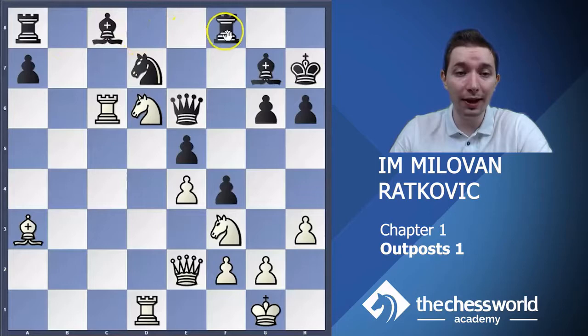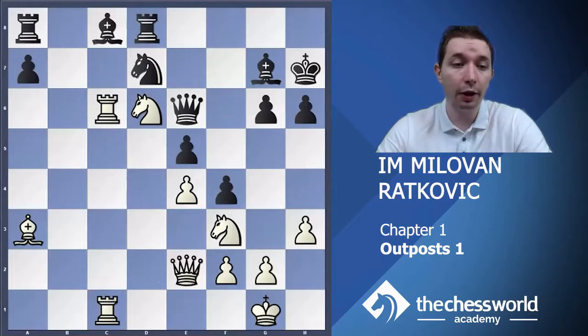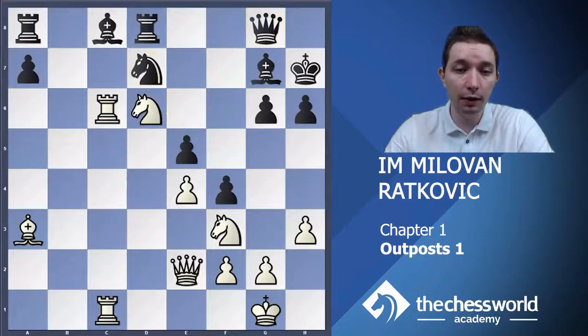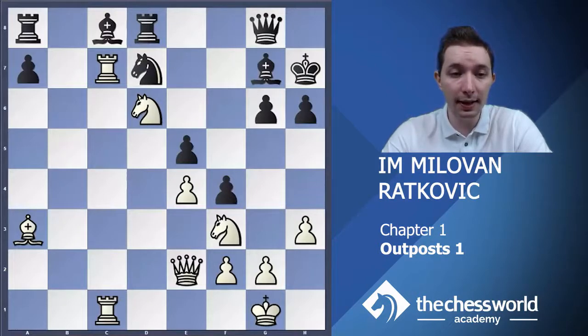Black played rook d8 in order to protect the knight. Then white played rook dc1. There are several reasons: right now black cannot move the knight because the rook on c6 is hanging, so the rook is protected. And at the same time, white attacks the bishop on c8 three times — it is hanging. Black found the only defense and played queen g8. Then white increased pressure by playing rook c7. Black played a5 — this is a desperate position for black; he is completely lost and just trying to do something.